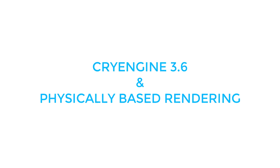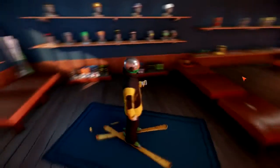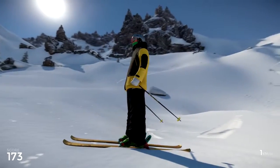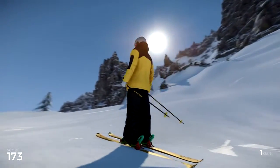First off, we've upgraded to CryEngine 3.6. What this means for the user is that we now use physically based rendering. You will immediately notice that the game world looks more vibrant as materials and textures are now more physically correct and consistent with realistic lighting.